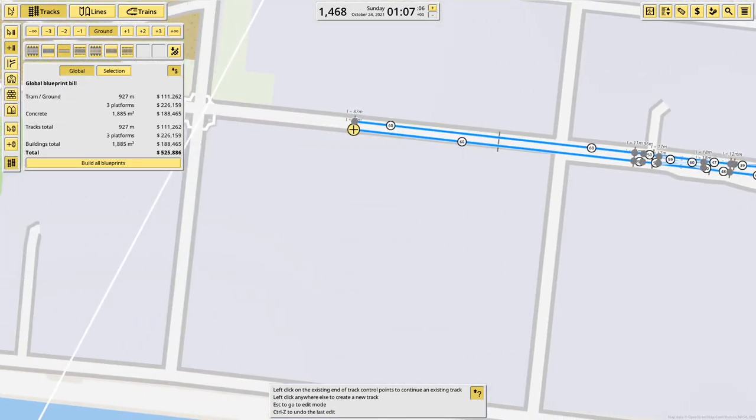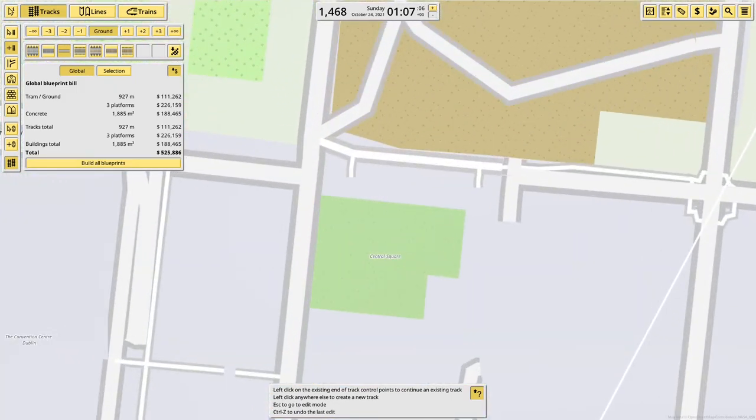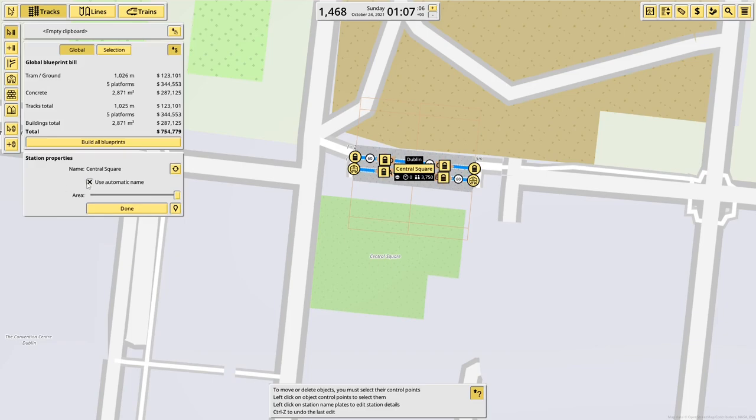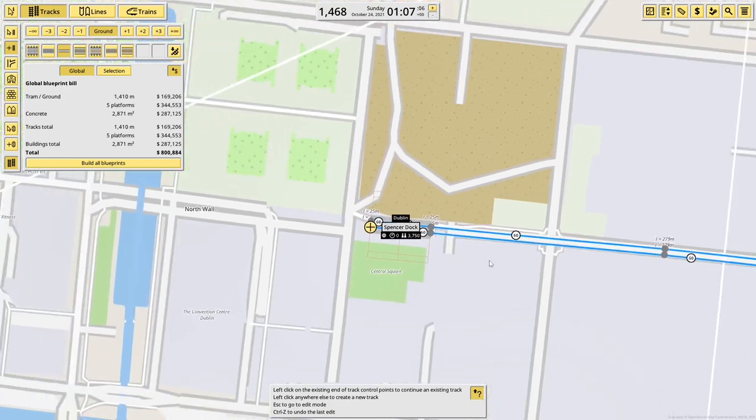I don't know where the next station is. The next station is Spencer Dock — I say station, stop. I think it goes there, by the looks of it. Spencer Dock. And just connect the track in.